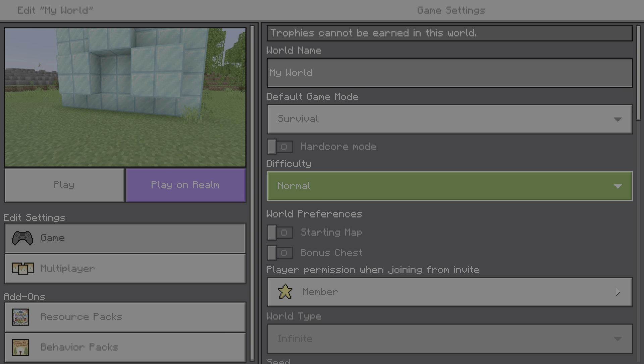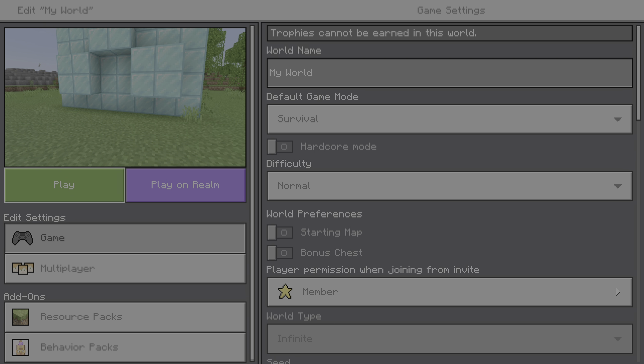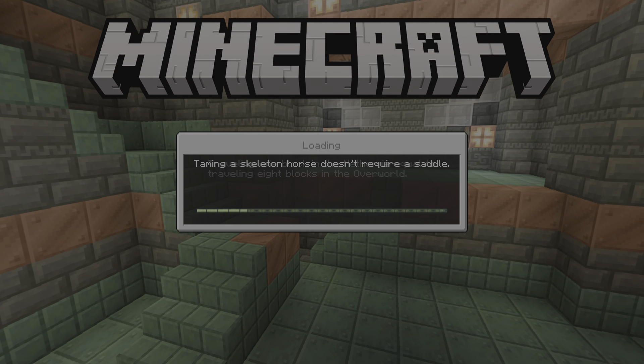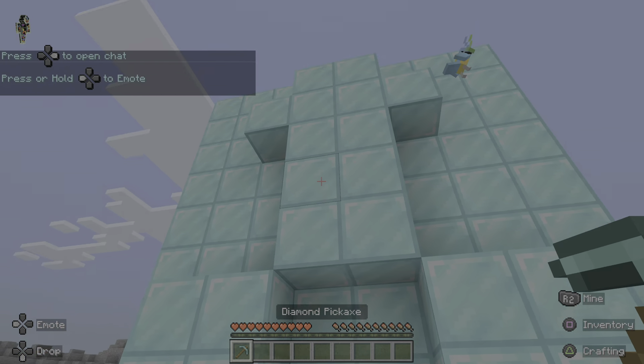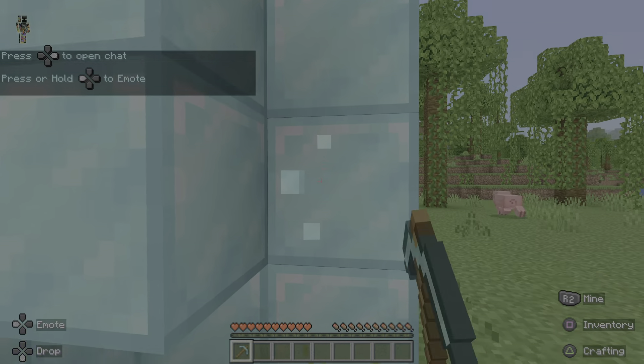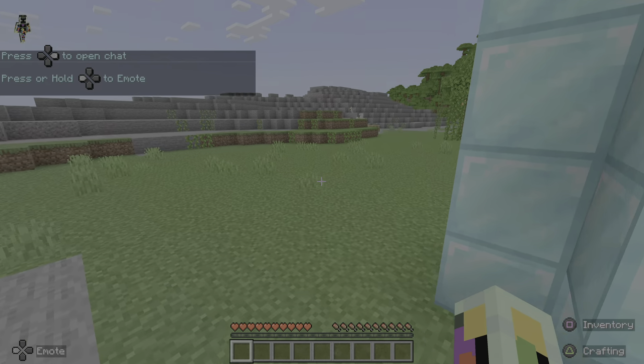Alright guys, today we're going to be showcasing tips in Minecraft, so let's go in. The seed you want to put in below is called T-I-P-S, it's called tips, and I forgot to show you, but you'll get this nice diamond structure, and you can even mine it if you want to.